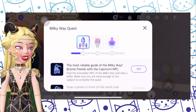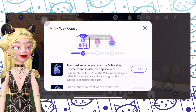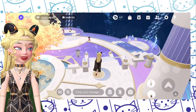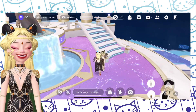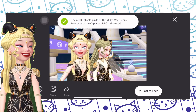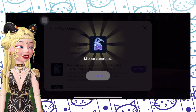The next quest is to take a picture with the Storyteller NPC. The quest instructions said too much — all you need to do is take a picture with this NPC. She's very cute. Now let's click X and then click complete.